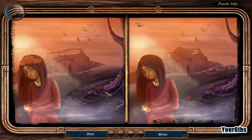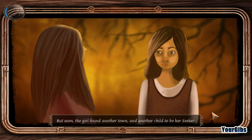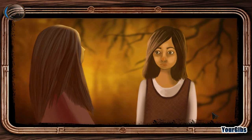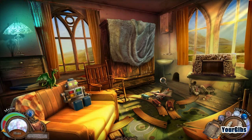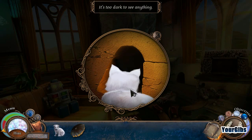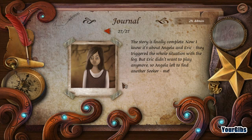I'm thinking that bird goes over there. But soon, the girl found another town and another child to be her seeker. That must be me, isn't it? It's too dark to see anything. It's Veronica's infrared vision — yay. Veronica is so good. The story is finally complete. Now I know it's about Angela and Eric. They triggered the whole situation with the fog, but Eric didn't want to play anymore, so Angela left to find another seeker — me! So yeah, there you go. Cool. Now we gotta find this Angela lady.